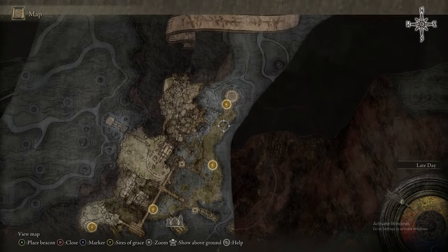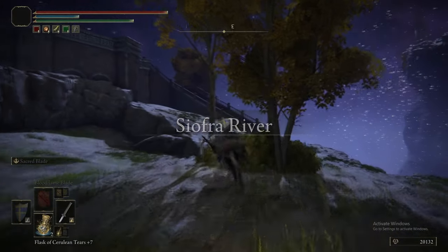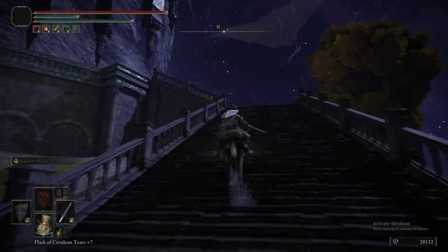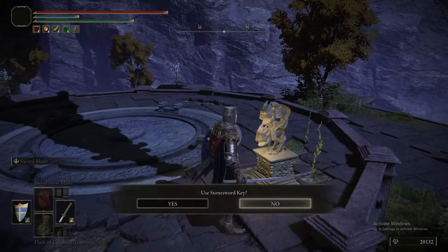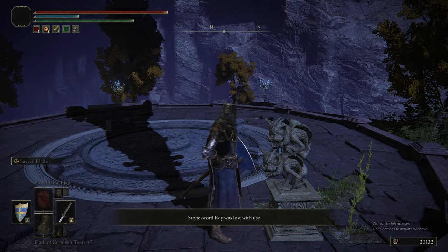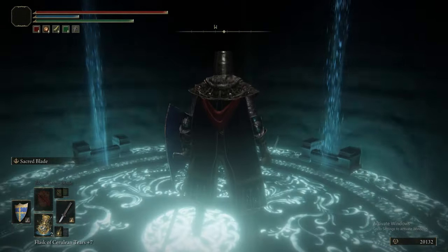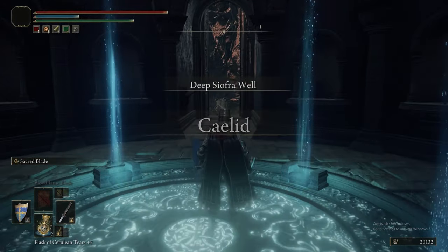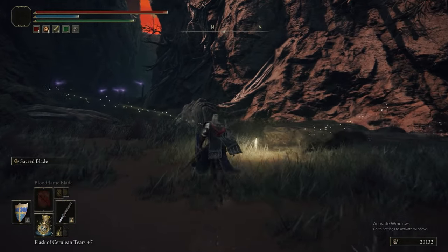And you get the Ancestor Followers Ashes — pretty good, actually. Now we're going to come and do what's on this platform, which requires two Stone Sword Keys. You spend your two Stone Sword Keys, you get access to this lift, and this takes you all the way up and out into an area of Caelid that we otherwise wouldn't have been able to get to. This is actually a fairly secret area — there's an interesting quest thing coming up.